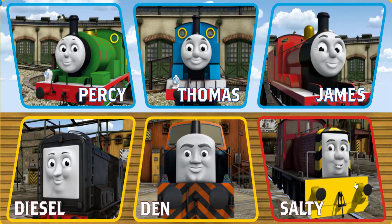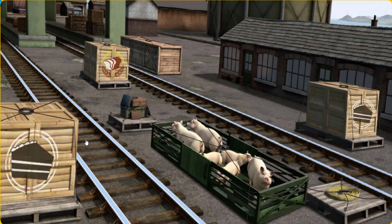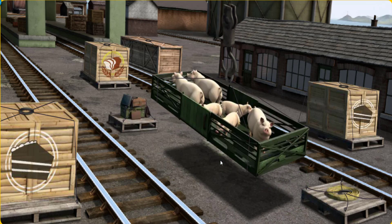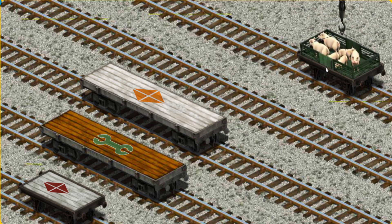It's a busy day at Brendam Docks. Thomas and his friends have many deliveries to make. Choose who will make the next delivery. Diesel must deliver the pigs to Farmer Trotter's farm. Show Cranky where the pigs are. There you go. Let's lift and load. Now the cargo must be loaded. Help Cranky find the black flatbed with a purple triangle. There you go.